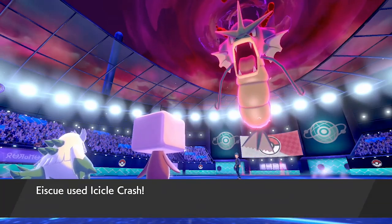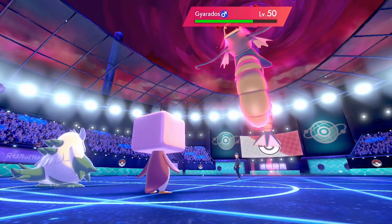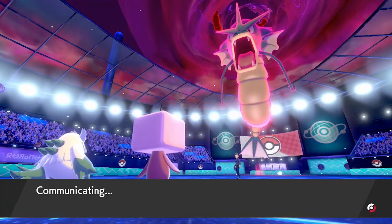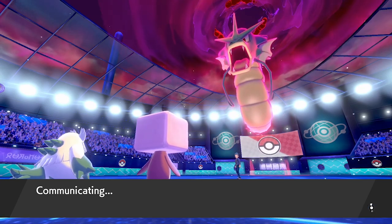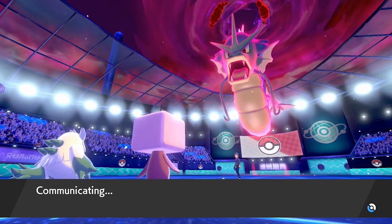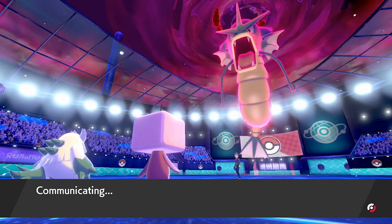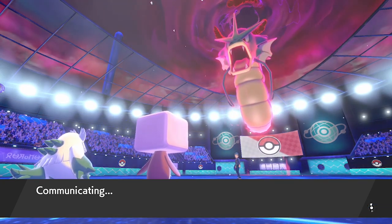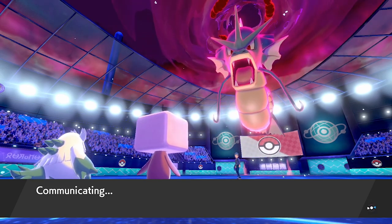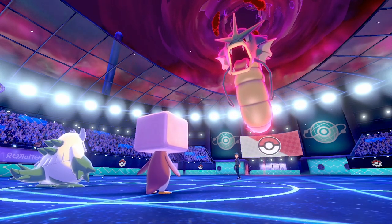We're still in Trick Room in a nice position. We go for Icicle Crash but it hits the Max Guard Gyarados, which sticks around another turn — probably trying to stall out our Trick Room turns. I expect Chandelure to come back in, but we haven't seen their fourth Pokemon yet, which could cause problems. Eiscue should still underspeed Chandelure in Trick Room, and Liquidation gives nice coverage to knock it out.